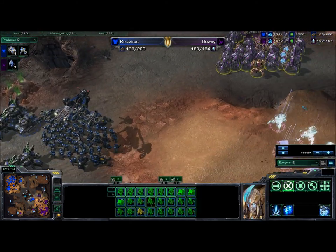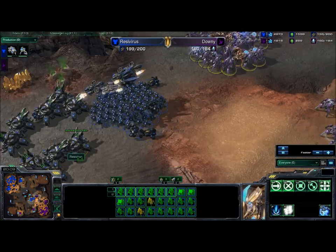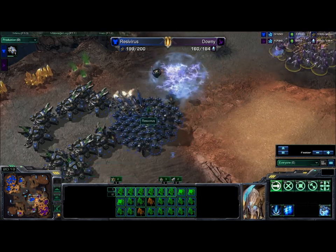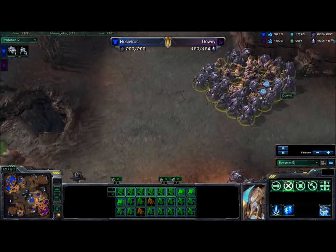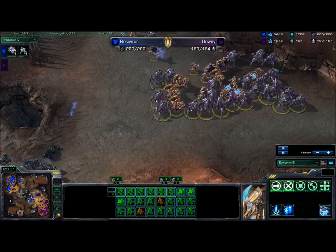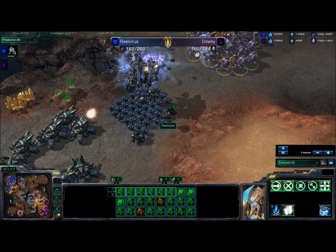If the Protoss can land some Psi Storms, that's basically the only thing he can hope to do — land storms to get those Immortals in the front. There's one storm going down, definitely a lot of damage to those Marines. That was actually a very, very good storm to land, and he's still hopefully got some more in reserve. Stalkers retreating down the ramp trying to join up with the rest of their forces. Here comes the Marine ball again — bunched together — and there's another big storm going down, killing a lot of Marines.